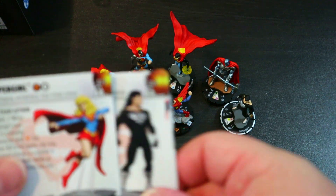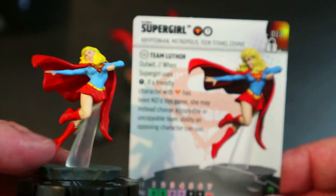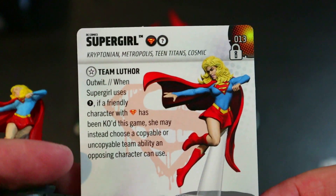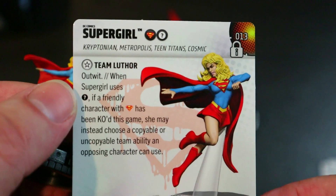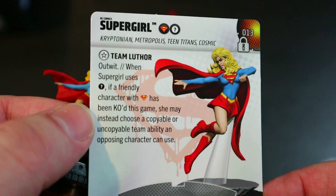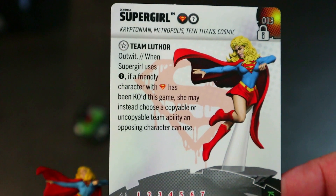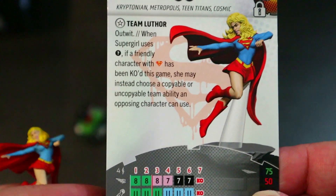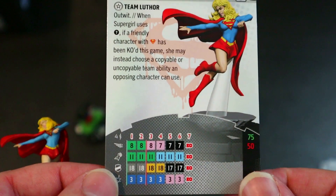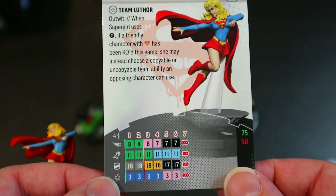Starting with Supergirl — as usual with these iconic sets the sculpts are top notch. Supergirl has the Superman team ability as well as the Team Player team ability. She has the Team Luther trait which gives her Outwit. When Supergirl uses the Team Player ability, if a friendly character with the Superman ally team ability has been KO'd, she may instead copy even an uncopyable team ability like Power Cosmic or Mystics.